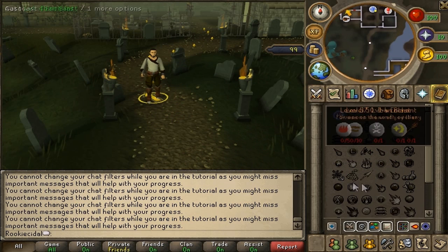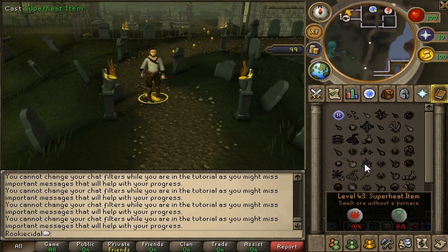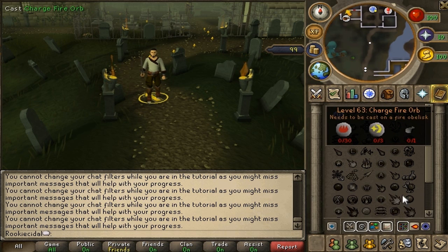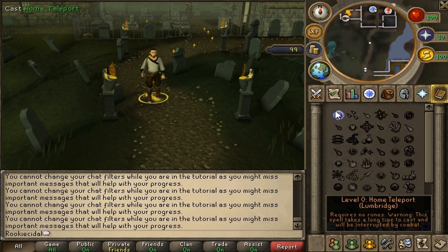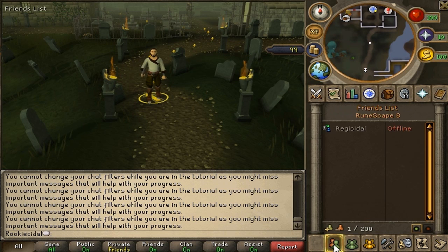The spellbook tab has all your magic spells — alchemy, enchanting, teleporting, and combat spells. You can activate better spells at higher magic levels. Right now we're level 1 magic, so all we can do is the home teleport, which brings you right back to Lumbridge Castle. So if you're ever lost and don't know where you are, you can always home teleport.